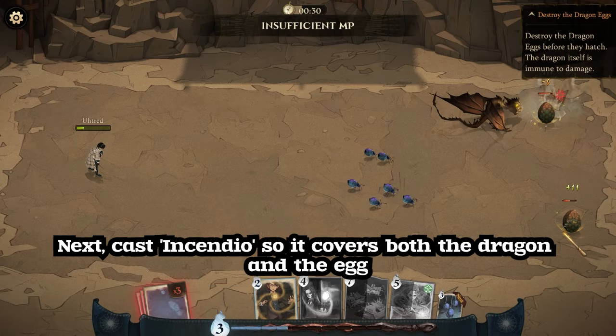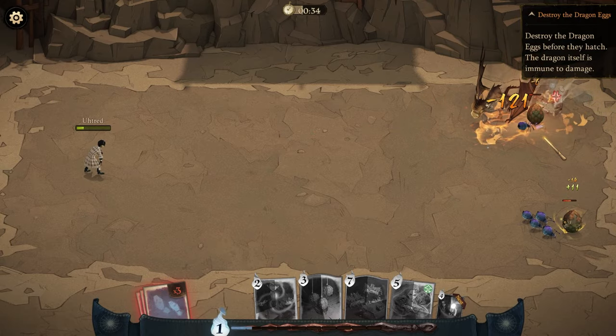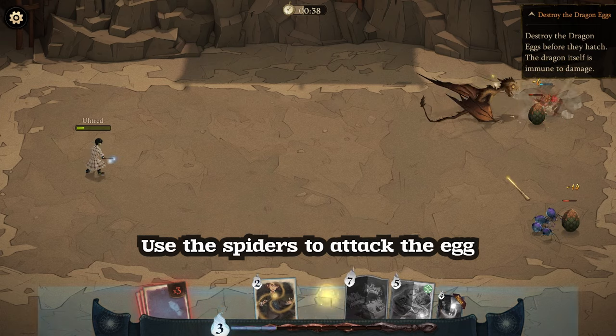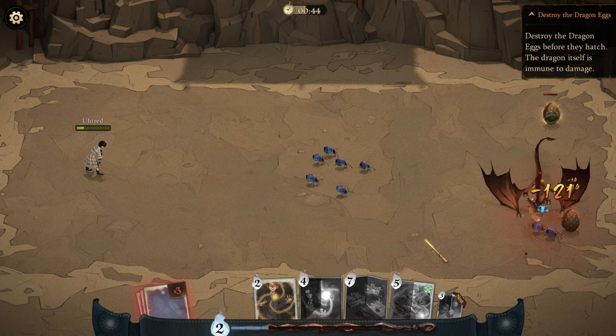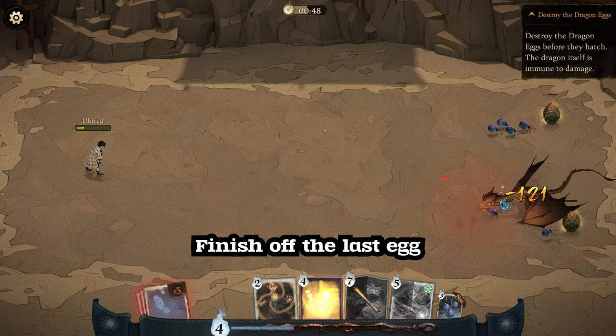Cast Incendio again so it covers both the dragon and the egg, then use the spiders to attack the egg once more. Finish off the last egg.